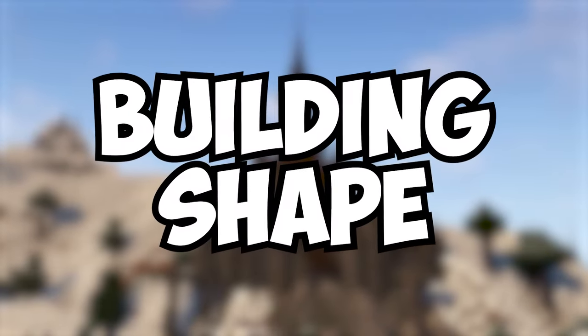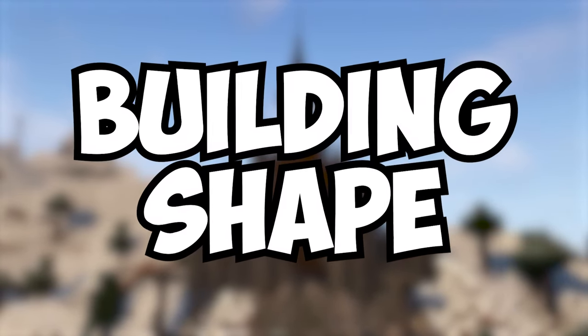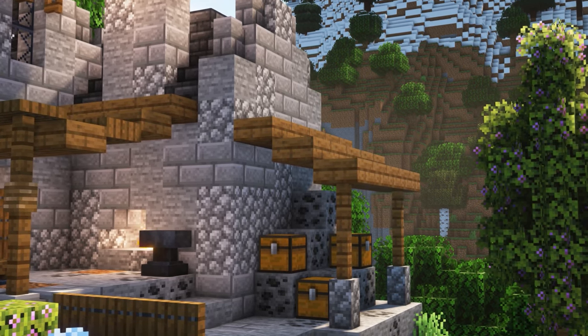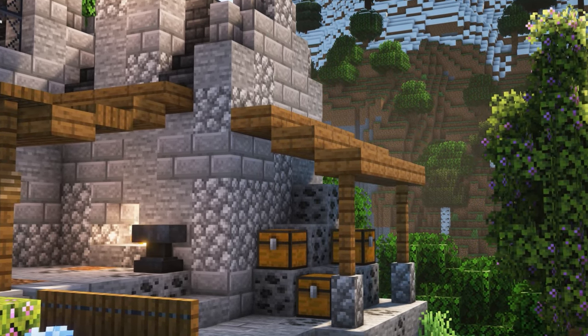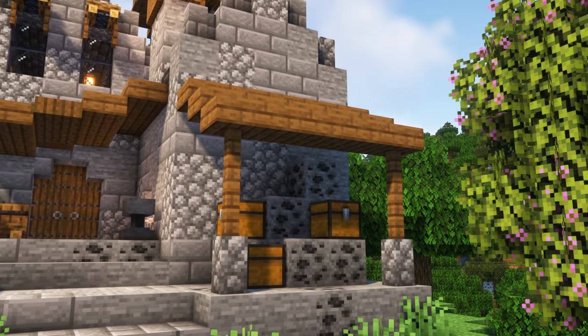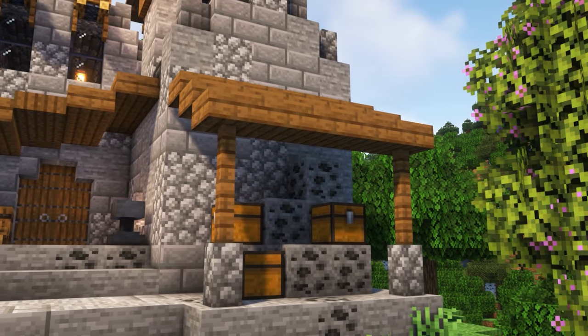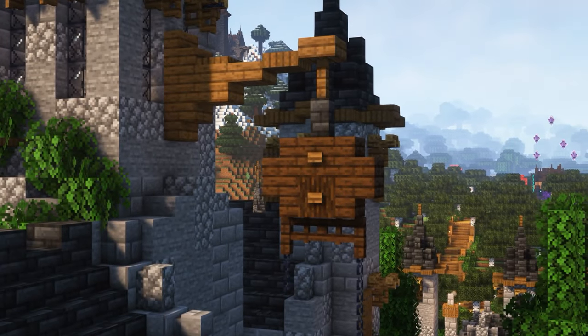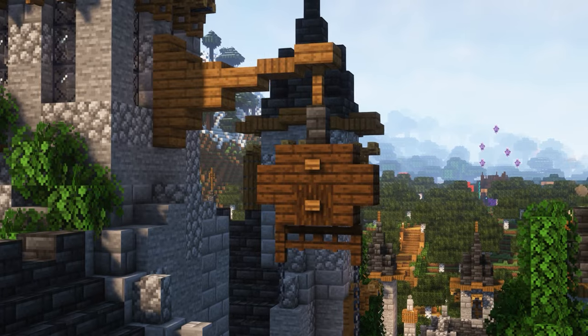Now we're going to take a look at building shape and ways you can improve yours. The first thing I want to show is a lean-to - a super easy and effective way to add a bit of shape to your build. Just build up by using slabs, fences and walls; you can make your build look a little bit better and have a place to store your things. Another great way to add shape is to add a hanging sign, a great opportunity to get creative and come up with really unique shapes.